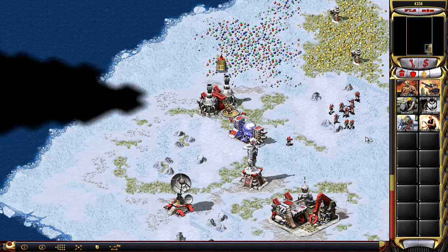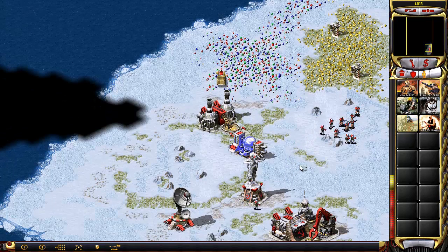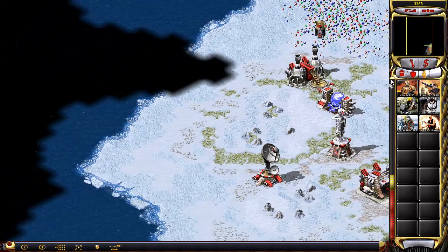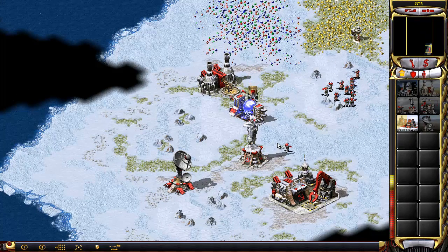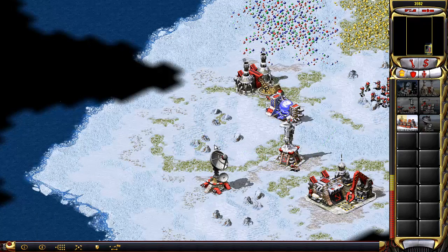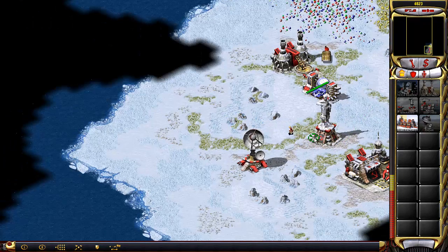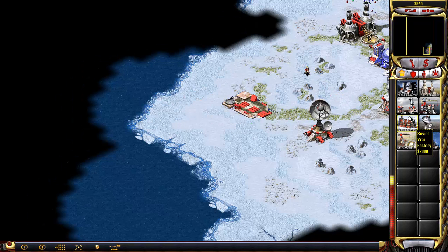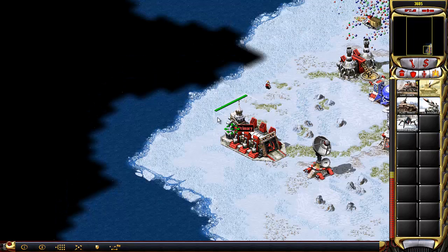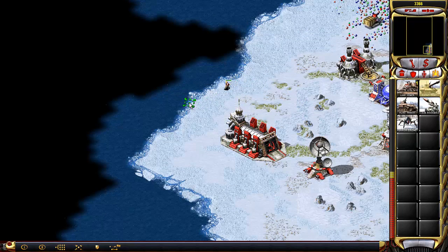Let's get one engineer. We're going to need a naval shipyard — we're going to build a hovercraft. Then we're going to put our engineer and one rhino tank in it.